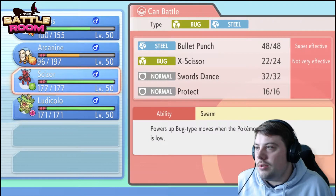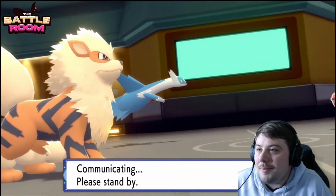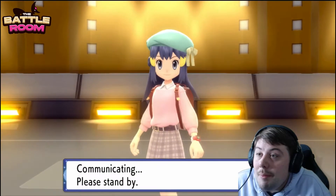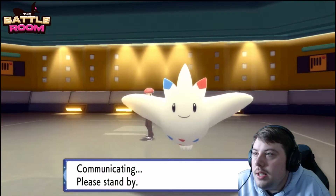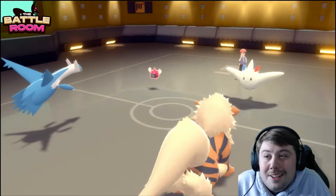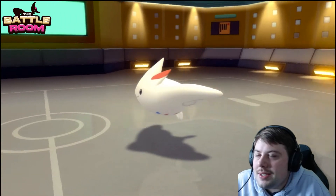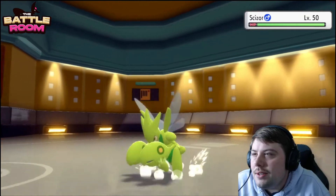Togekiss is in Psychic range, so I'm going Psychic into Togekiss and swapping this slot into Ludicolo for Fake Out pressure next turn when Scizor comes back in. This turn looks really perfect — we'll be able to cycle Arcanine into a really positive endgame. Once my opponent starts losing Pokemon they'll be trapped with Arcanine, and Scizor won't last very long. Every time their Scizor comes in it risks taking free damage. I don't want to lose Arcanine; it's way too important.